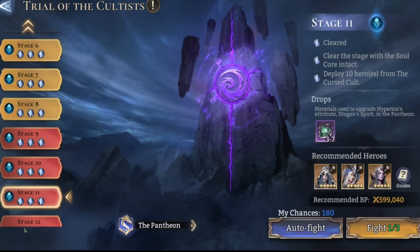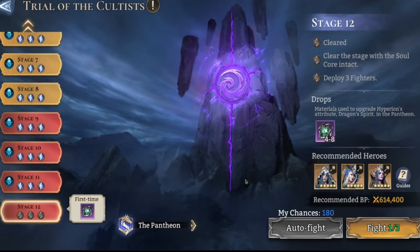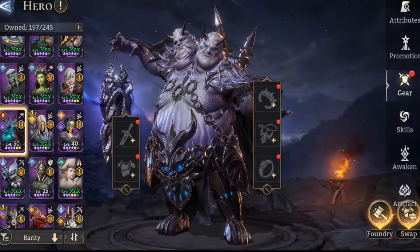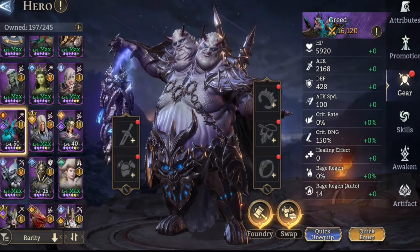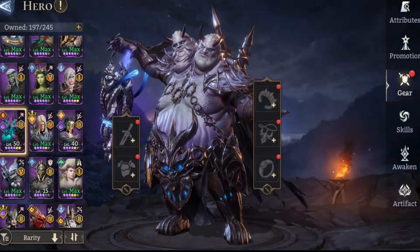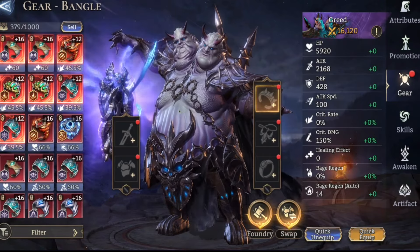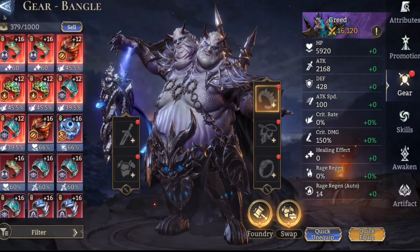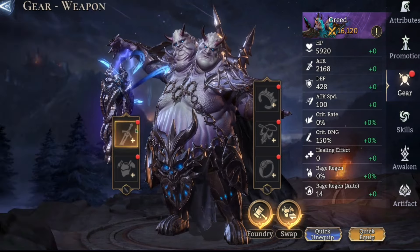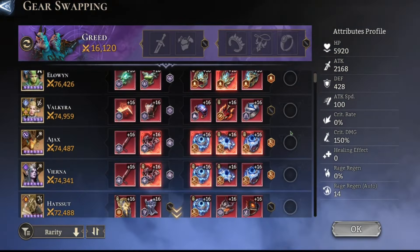Okay, let's go into stage 12. I don't even have Greed fully geared right now — he's got nothing on. I just did stages 10 and 11 with Greed and no gear, so obviously gear is not too important here. Mine's not even A5 either, so I'm really behind. If you have A5 Greed it's super easy. I'll throw something on him just for the sake of having him in something.